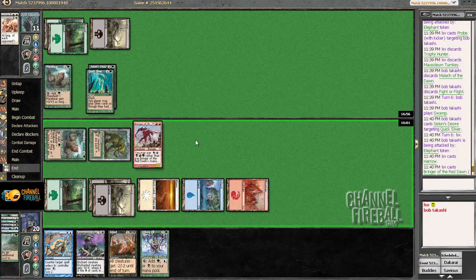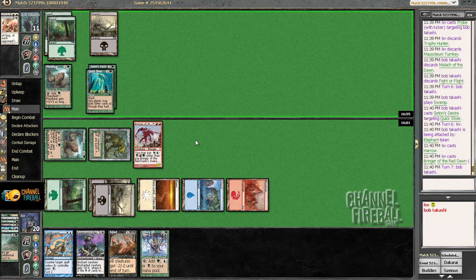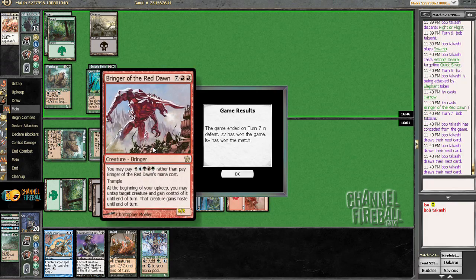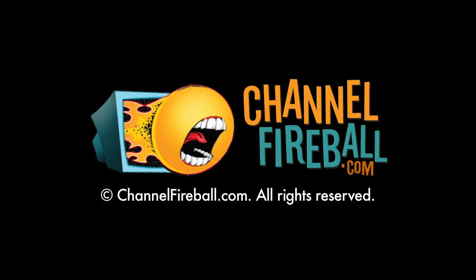My Werebear is large, so if I'd drawn a land I could have also attacked with the Werebear. But I think this will work out — I just have to untap and have Condescend backup if it comes to that, but it probably won't. The Bringer brings it again.